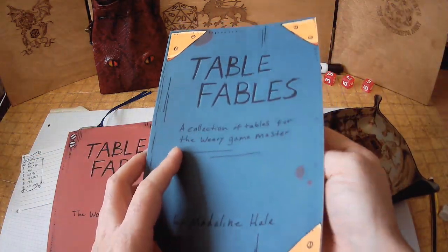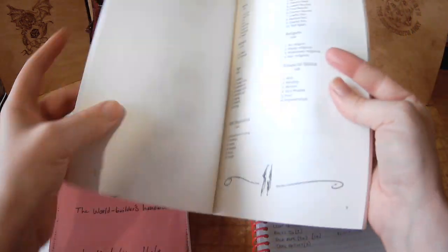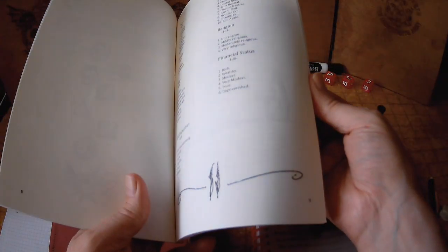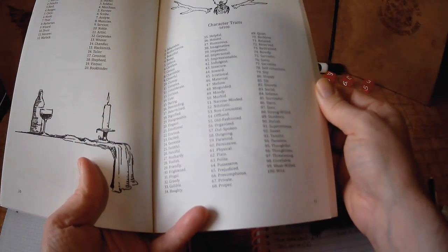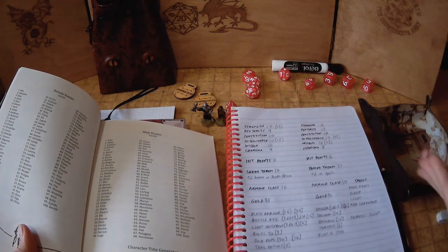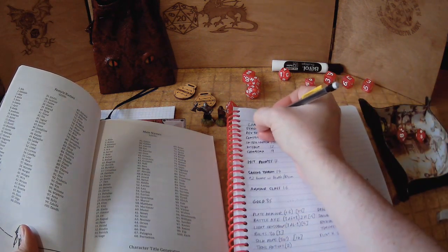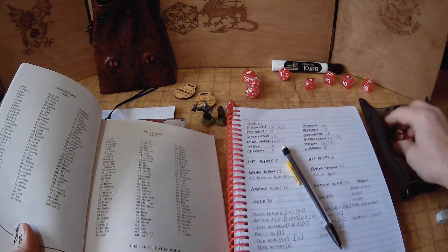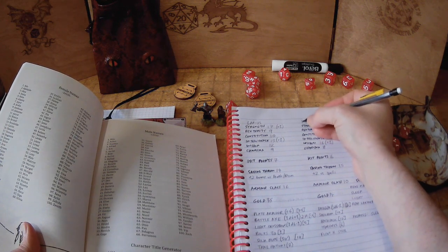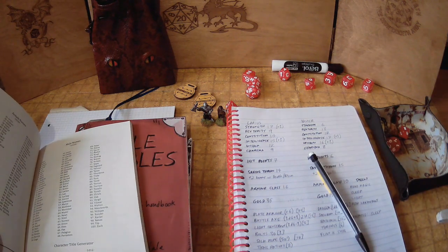Table Fables 1 has some interesting stuff as well, but Table Fables 2 is the most useful book. Let's grab a name and background for each character. Our warrior rolls 52: Larius — that's a good name. Our wizard rolls 97: Xavier. Very cool.